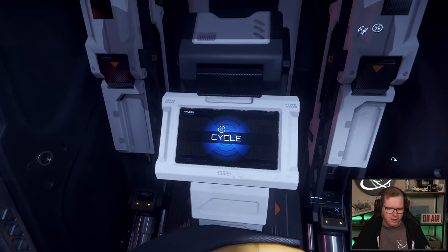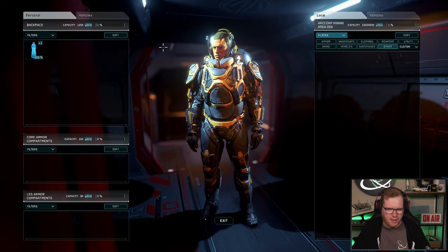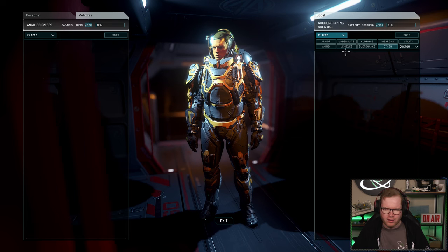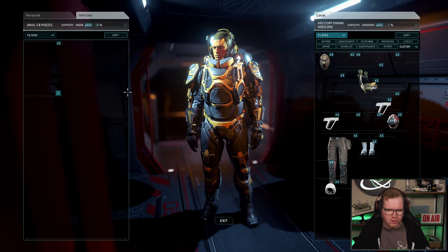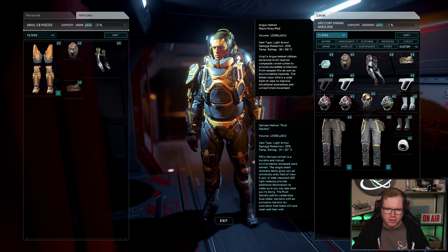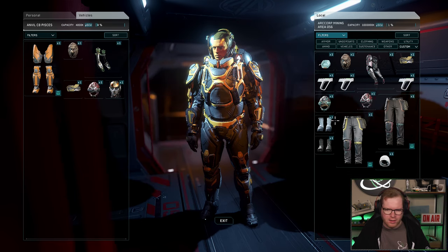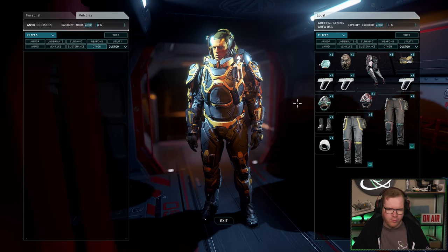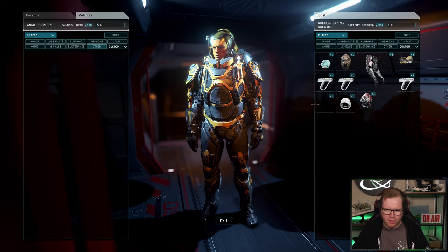So now that we've looted all the buildings and everything is in our local inventory, we need to transfer it over to our ship. Back in our Pisces, we can take one of them over here to be vehicle and the other one will be local. We remove the filters, and now it's just a matter of drag and dropping everything into the vehicle. And as you can see, we could do this without ever using our backpack — that just makes things so much easier. And if we want to make the transfer a little faster, move that over to other and then just drag and drop.